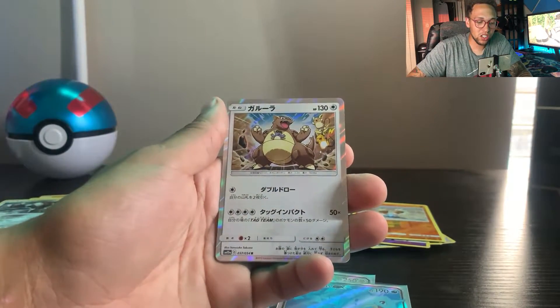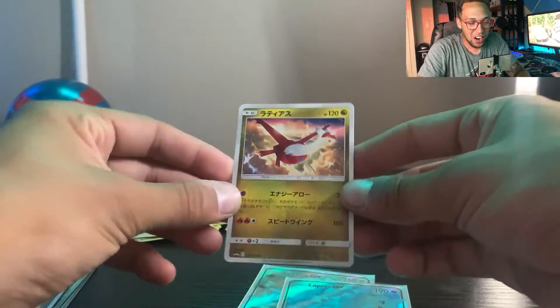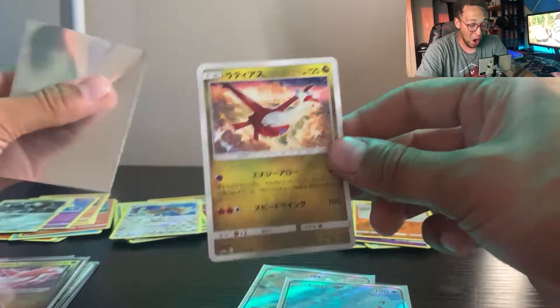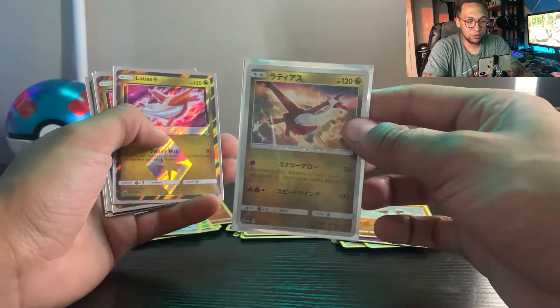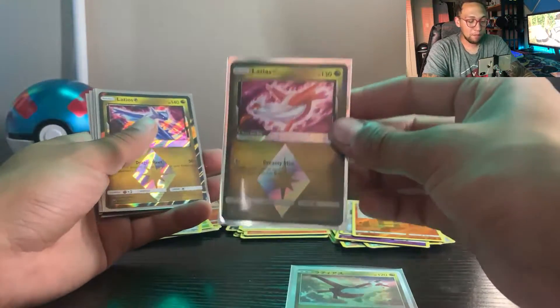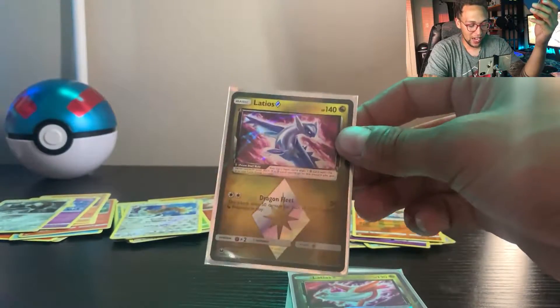Gibble, so cute. Kangaskhan. And we got a Latios, baby! Oh my god — it's a non-holo, but we got another Latios! Oh my god, what an opening! I'm throwing this in its sleeve because that is gorgeous. Let's run through these — Japanese Tag Team GX, non-holo rare, we got a Latios. Prism hollow — we got a Latios Prism hollow! Look at that. That's gorgeous.